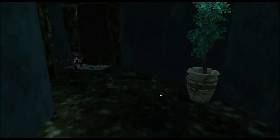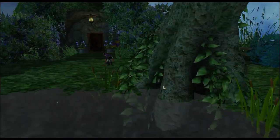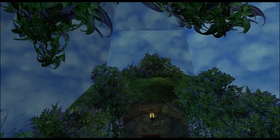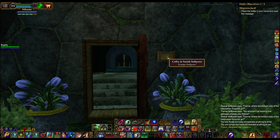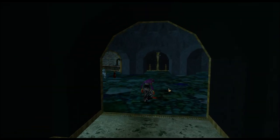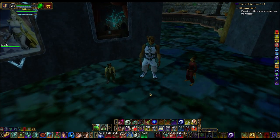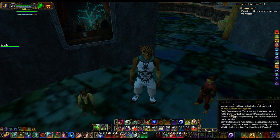The third and final burrow — I don't know if it's her sister or sister-in-law, but it's a whole family of Rotonga. The husband is supposed to be a stonemason, so it's a really nice burrow. Colby and Saria Softpaws — and Scamps' soft burrow. I thought Scamps was the son, but apparently Scamps is the uncle. She has actors in here. Colby Softpaws says, 'Tia, how many times have I told you not to dress your brother like a girl?' Jerry Softpaw says, 'Can I please have my own room? They tied bows on me this morning. I can share with Uncle Scamps — I won't get into his stuff. Promise.'